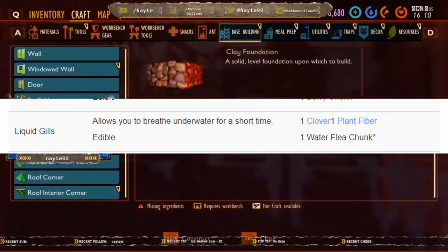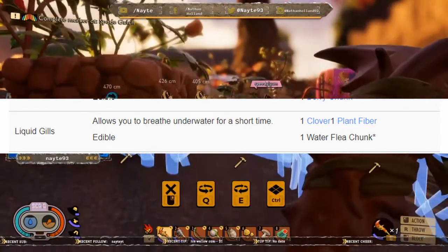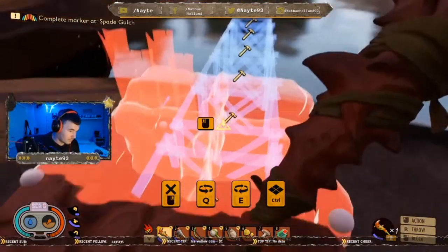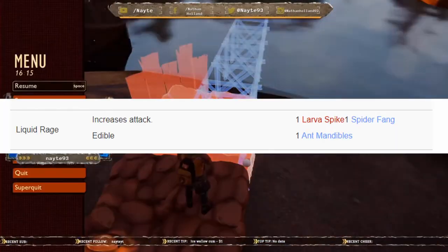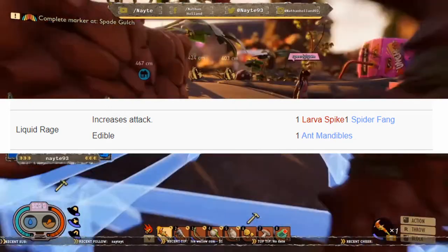Now there's a problem with this one — water fleas are not yet in the game, so at the moment we're unable to make this one. And then last but not least, this is going to be Liquid Rage. This will increase your attack, it's edible, and you need one larva spike, one spider fang, and one ant mandible.